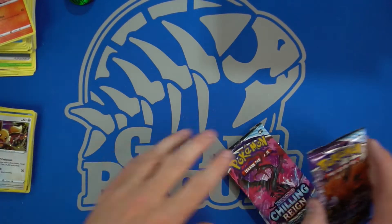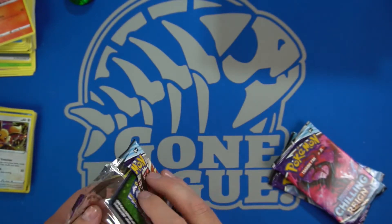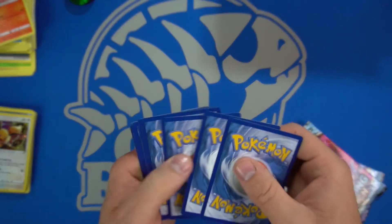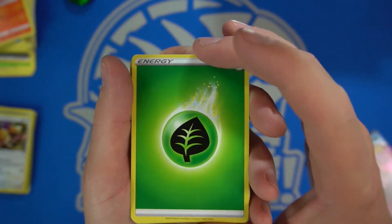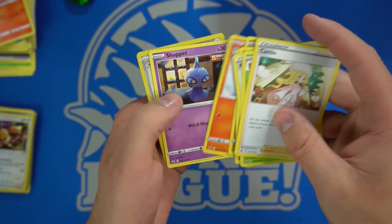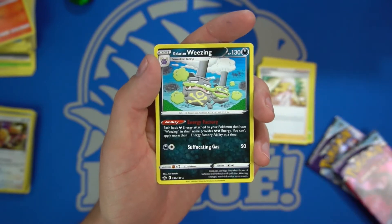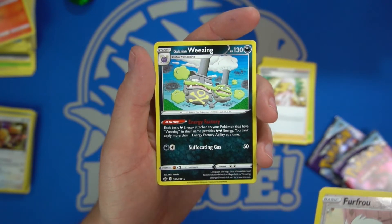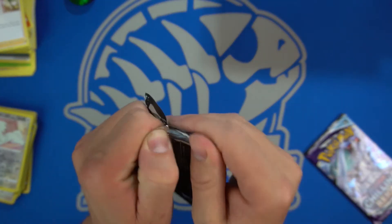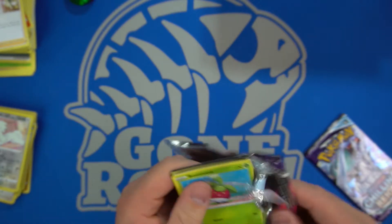That's a cool Eevee — I like the fireworks on that one. We'll get on to the first pack. So far we've opened a lot of duds out of these — what do they call these, sleeve or blister packs? Let's get on to the Leaf energy and on to a Furfrou as well as a Galarian Wheezing.